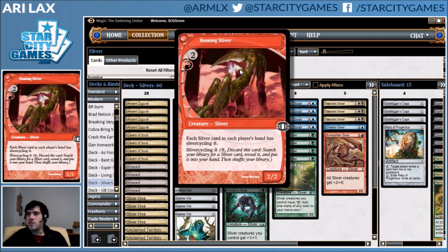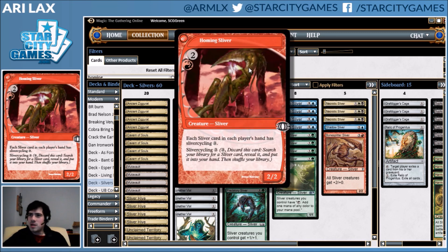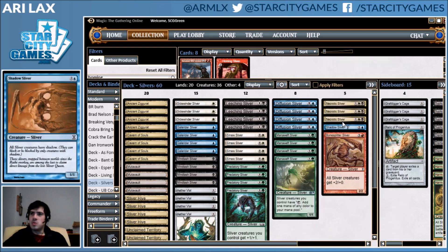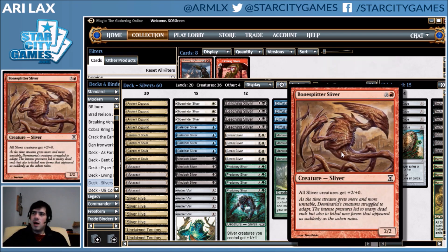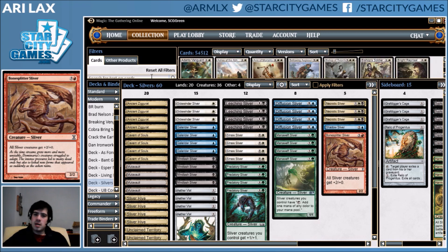Homing Sliver has Sliver Cycling — you can cycle stuff to tutor for a Sliver, and that would be kind of like the upside to these one-drops. I initially was testing multiple four-drops in the deck, and I wasn't sure which was better, but I kept drawing multiples so I was kind of off of it.